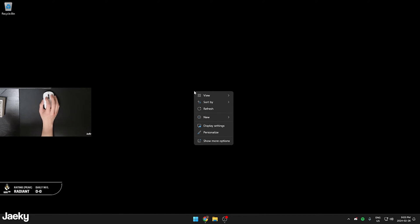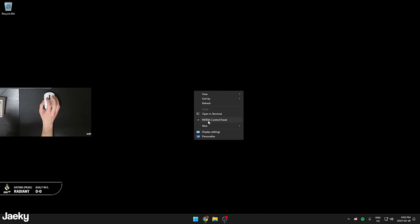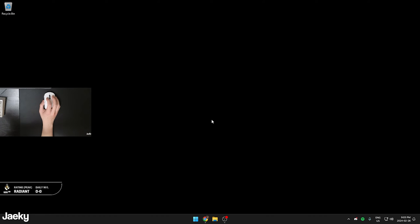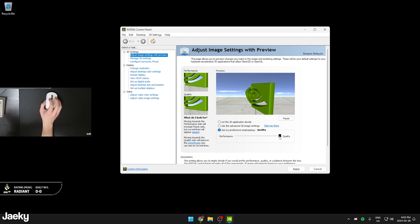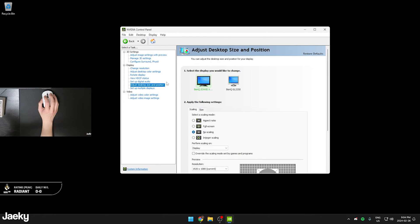Next, right-click on your desktop, click 'Show more options,' and open the NVIDIA Control Panel. This is only for NVIDIA graphics cards. Go to 'Adjust image settings with preview,' click 'Use my preference emphasizing,' and drag the slider all the way down to Performance, then click Apply. If you play on native resolution, go to 'Adjust desktop size and position' and set the scaling mode to 'No Scaling' for all your monitors, then click Apply.